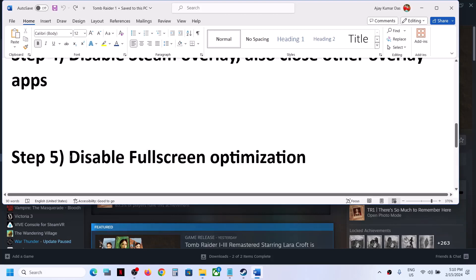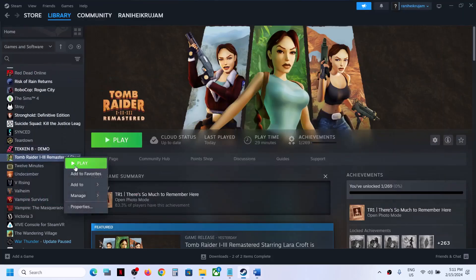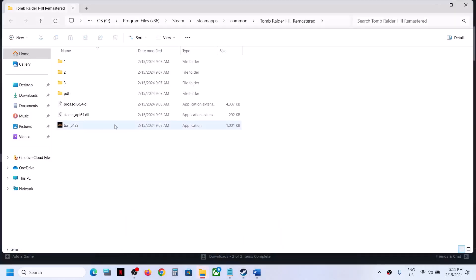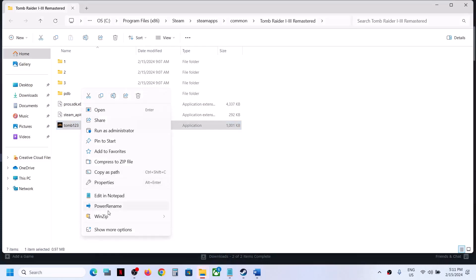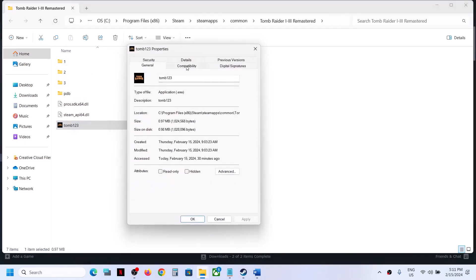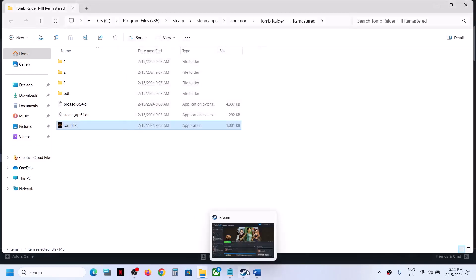The next step is to disable full screen optimization — this has worked for many players. Make a right click on the game, select manage, then click on browse local files. It will take you to the game installation folder. Make a right click on the game .exe file, select properties, go to the compatibility tab, put a check on the box that says 'Disable full screen optimizations', click Apply, then OK, and launch the game.